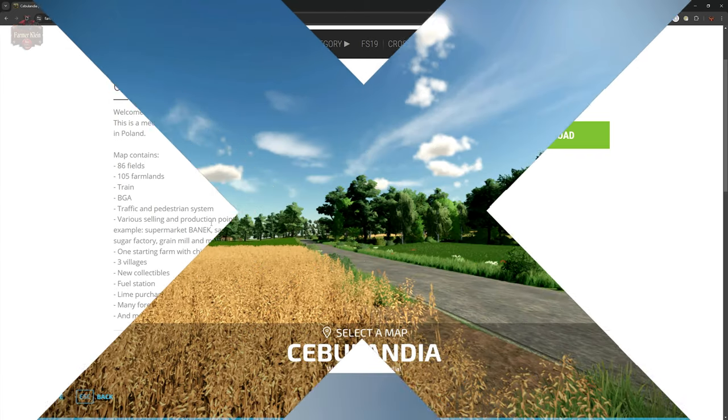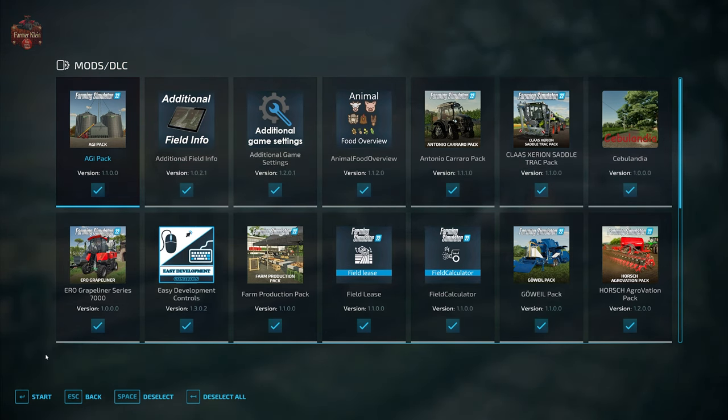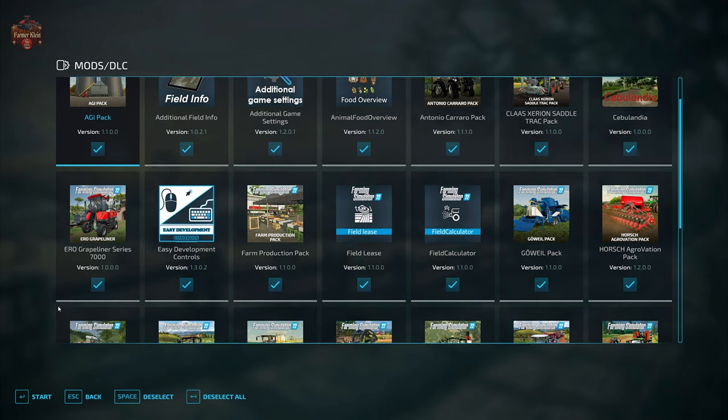Let's go ahead and load into the map and experience that much, much more. We are going to be using the mods we typically use when we look at maps: additional field info, additional game settings, animal food overview, field lease, field calculator, precision farming, and straw harvest.